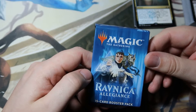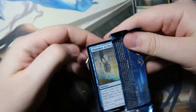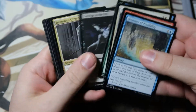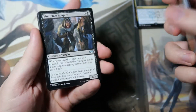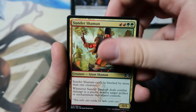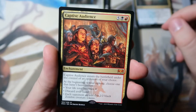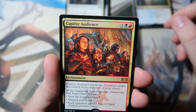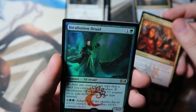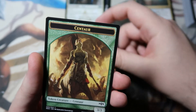Let's go ahead and move on to the Ravnica Allegiance pack — hoping for a Shockland or a Hydroid Krasis, let's find out. First uncommon is Vindictive Vampire, Asunder Shaman, Sentinel's Mark, and our rare — it's actually a Mythic: Captive Audience. Very interesting. And a foil Incubation Druid — that's pretty, might be a few bucks. We also got a Rakdos Guildgate and a Centaur token.